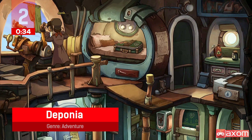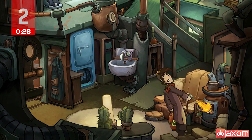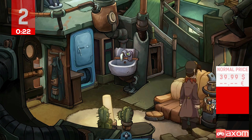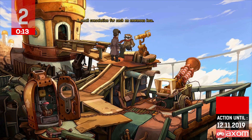Deponia is an adventure game with a unique 2D hand-drawn art style and comic aesthetics. You play as Rufus, a poor boy from the junkyard, in a WALL-E type story full of interesting characters, twists, and hilarious dialogue. Help Rufus escape the junkyard and enter the rich city floating in the sky.